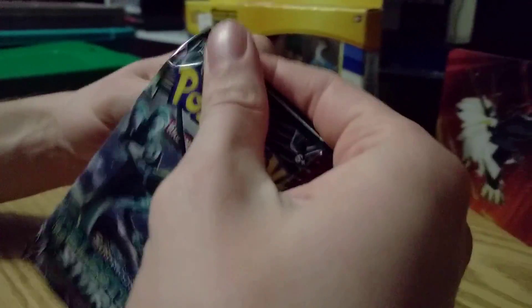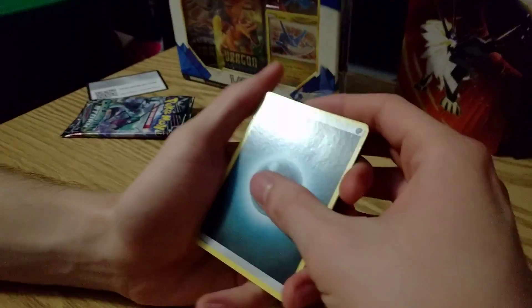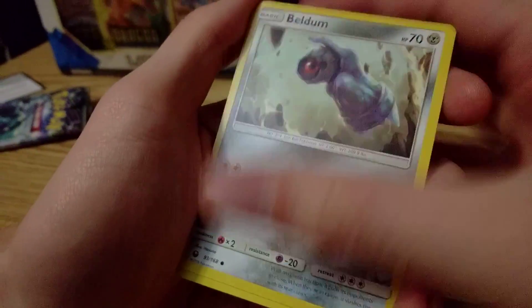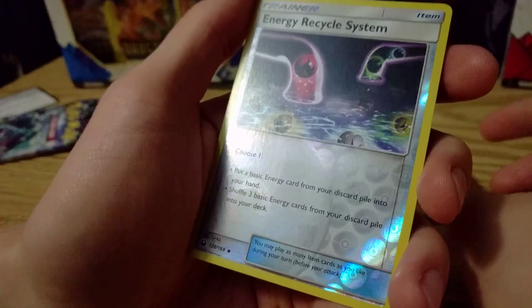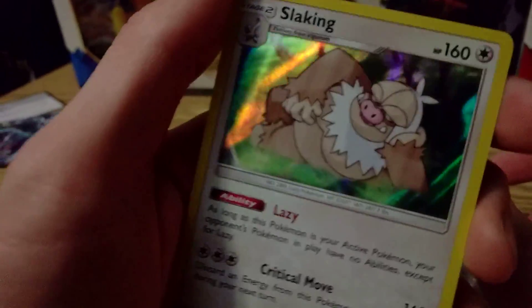Now I'm just opening my Celestial Storm pack. We got dark energy, Torkoal, Blue Ball as well, Rainbow Energy, Beldum, Whale Man, Spinarak, Larvitar, Slakoth — haven't seen him in a while — his butt energy recycle system, I've never seen that card. And ooh, Slaking! I also got a holographic — very nice.